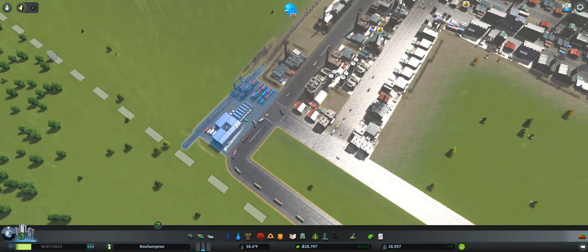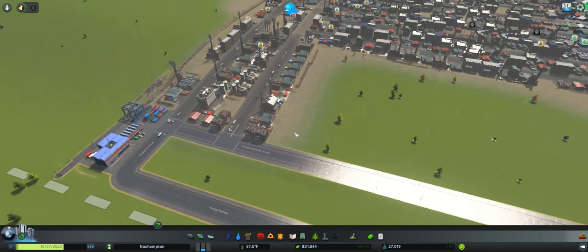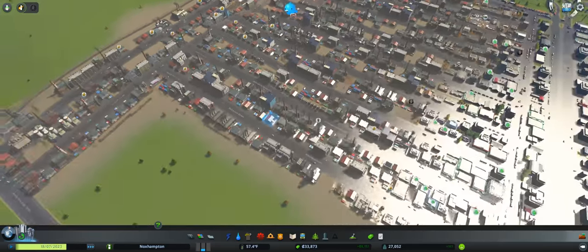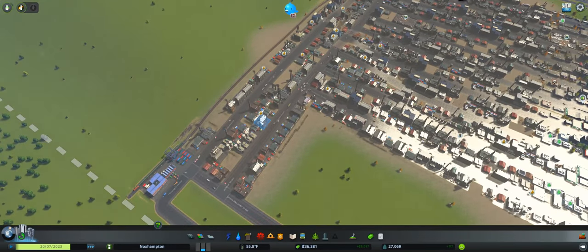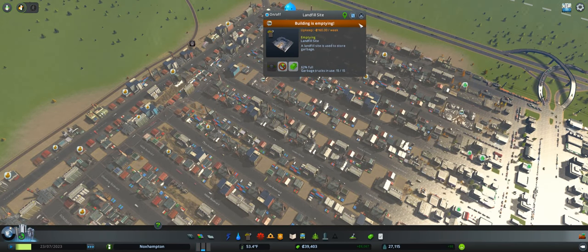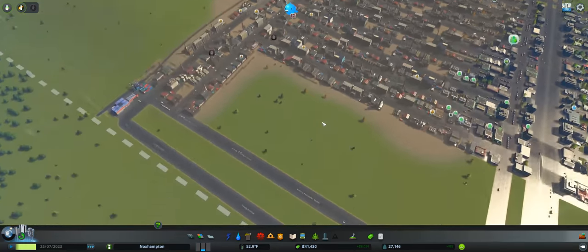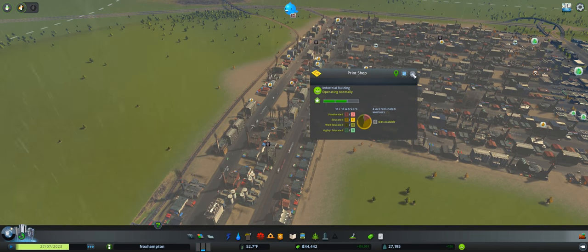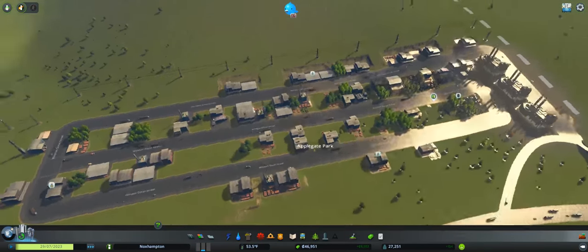So we have to figure out a way for these places to get things out of here, basically. This one is still emptying. Oh my gosh, they're taking forever. But I guess that's okay because we're not currently having any problems. Oh, this building is burning — stop burning! We have enough fire coverage. I know I said let's do buses, but I want to see what's going on up here because we did change the roads. They still haven't finished building up, unfortunately.